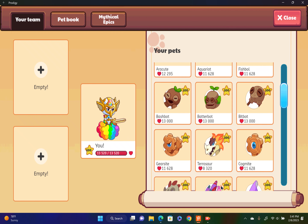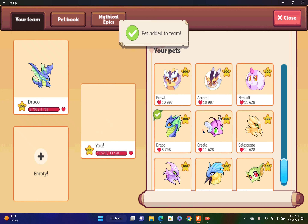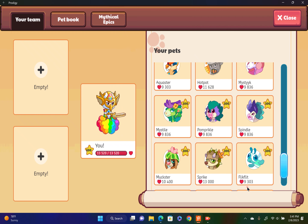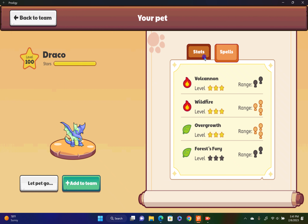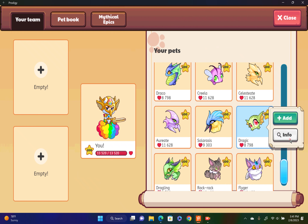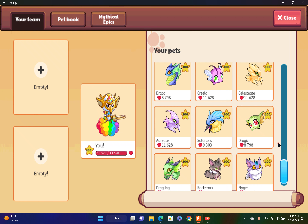The fourth pet on our list is definitely Terragon. I think the fourth best pet on our list is Terragon. You can only get him in old Prodigy. He's really cool — he has Forest Fury for some reason. I went back into old Prodigy to get him. And of course I chose Dragic — look at him, he's a fire type, fire is really good.